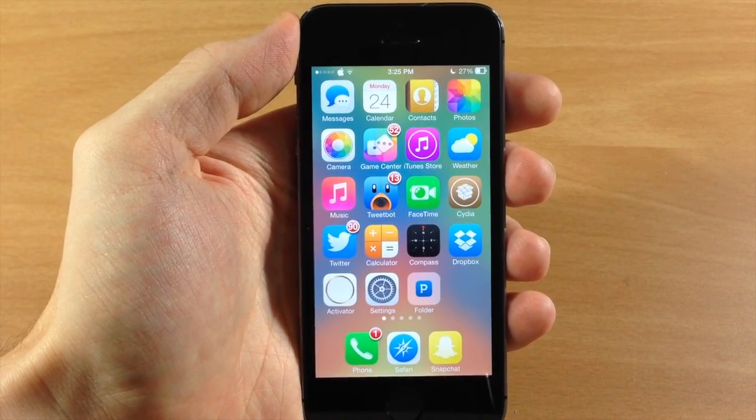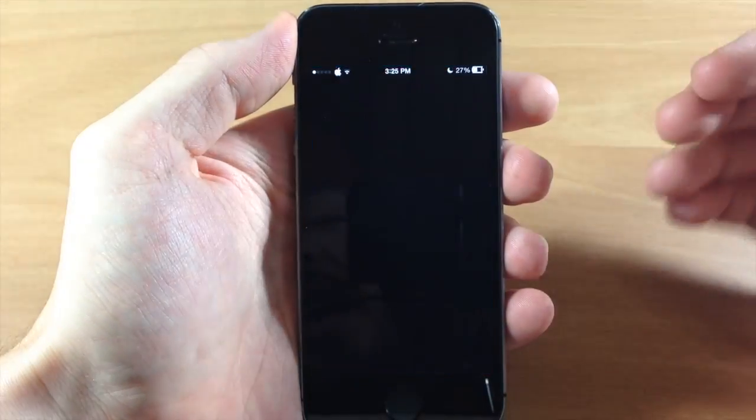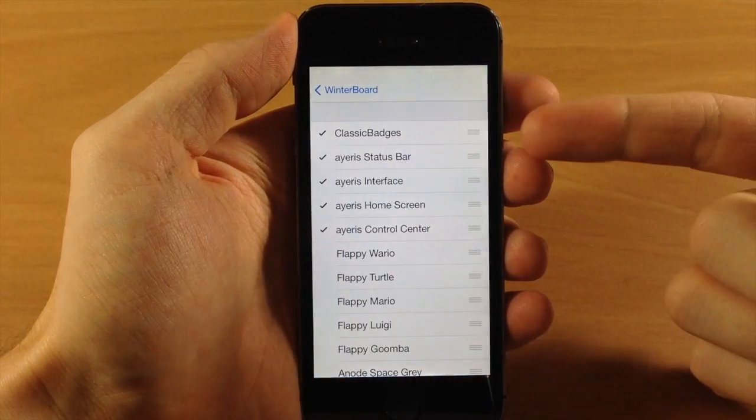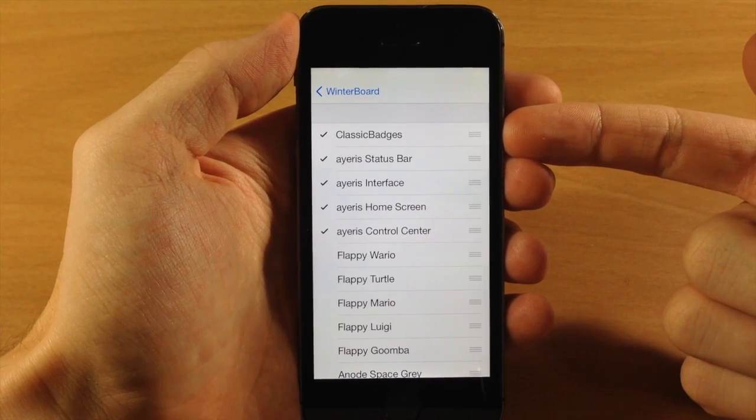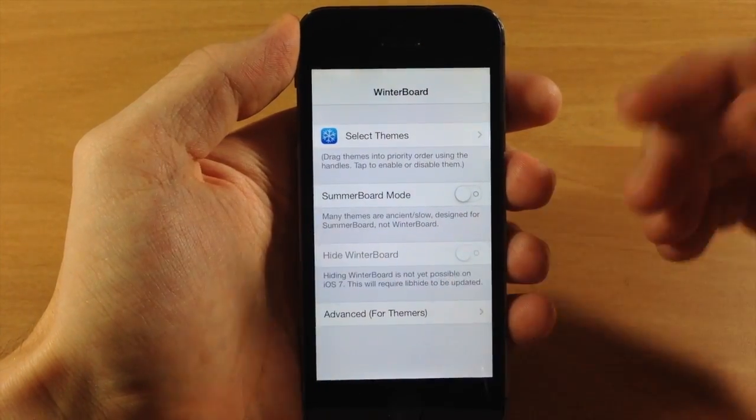But maybe this will be fixed in an update. One thing to mention before we get out of here is that this is actually applicable in WinterBoard right here, so you will have to enable it right there. You can see Classic Badges, and then just respring your device, and then you'll be good to go.